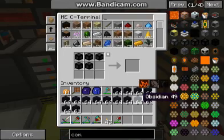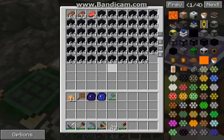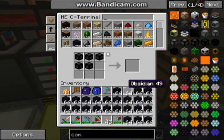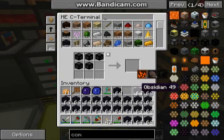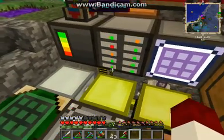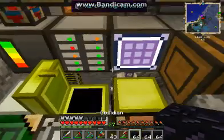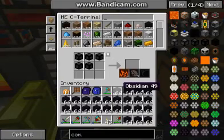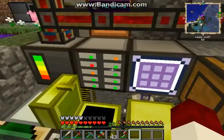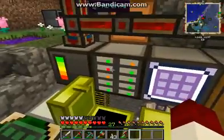I start sending all of this obsidian back into the system and it's going to place it all into the deep storage unit instead of hogging up my actual storage space on the drives. That's what it's supposed to do, and I think it's actually doing it because the little lights there aren't clogging up — they're not turning orange or green.